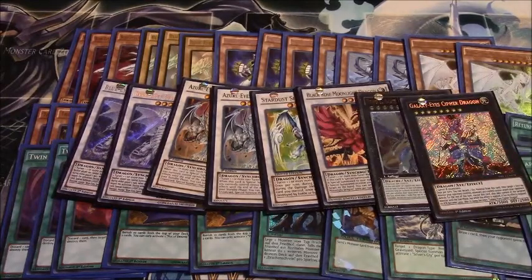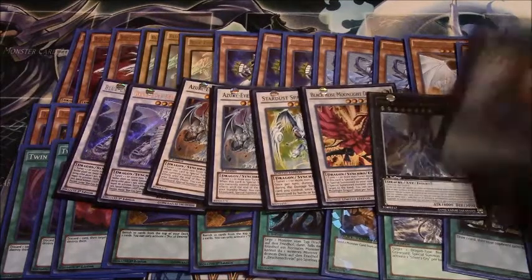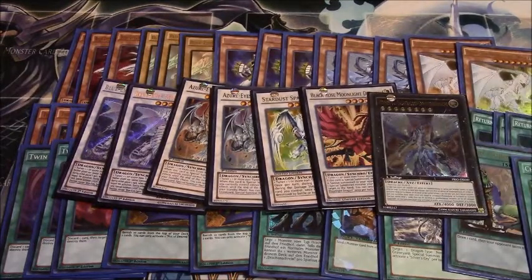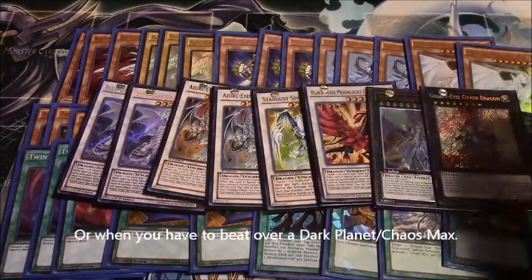Such as Number 62, because I wanted more than just Cipher Dragon to go into Dark Matter. I wanted to take something with Cipher Dragon and go into Dark Matter, or save Cipher Dragon so I could take something later and make Full Armor off of it. So I would sometimes go straight into 62 then into Dark Matter Dragon if I needed a Dark Matter dump.